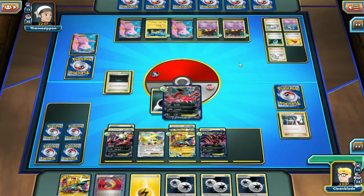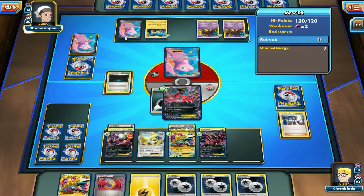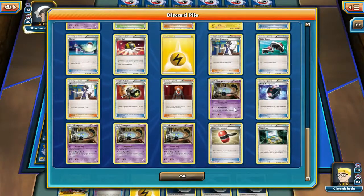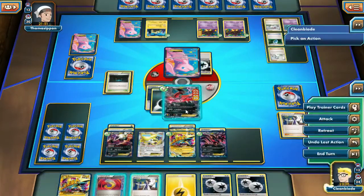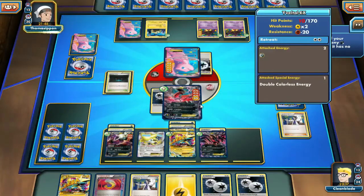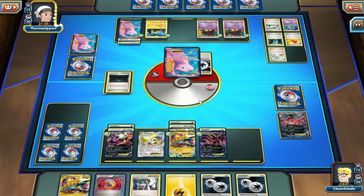Our opponent's taking a really long time to promote another Mew, but it's pretty obvious that's what he's going to do - he really has no other choice. We do see the DCE. He's hitting for 160. Here we're actually going to attach a DCE, and we could Evil Ball for 100, but we're going to Y-Cyclone this Dark Energy down onto this Manectric EX. I think that's the best play we could have made. He will kill this, which is fine. We do just see it die.